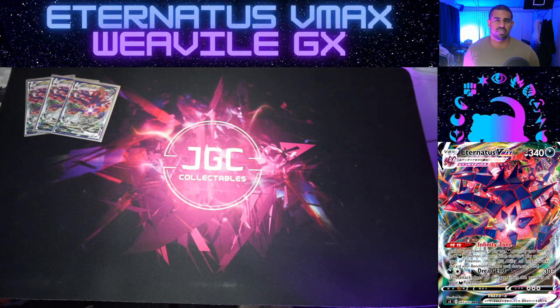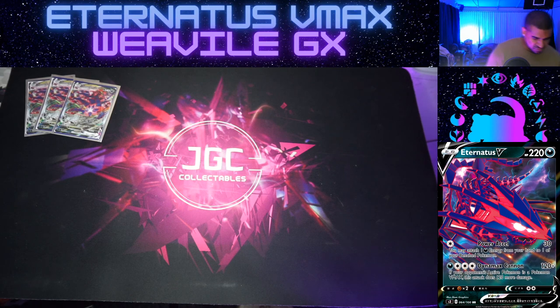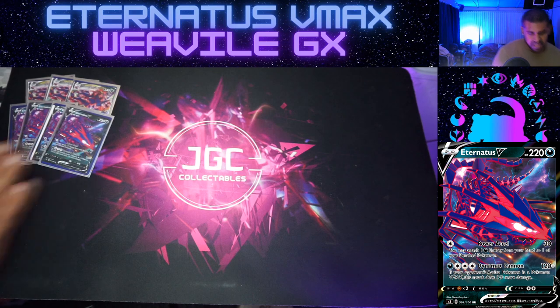The way a lot of decks are trying to combat Dread End - similarly to how they'd approach the Dragapult matchup - is thinking: if they're stuck attaching one per turn, hopefully they miss one and I can knock one off. I don't want that to happen. For the Eternus V, it's not too bad - a basic Pokemon with 220 HP and the Power XL attack, which lets you attach one dark energy from your hand to one of your benched Pokemon. Not bad at all - we're trying to get around hammers and this lets us get an extra energy down.